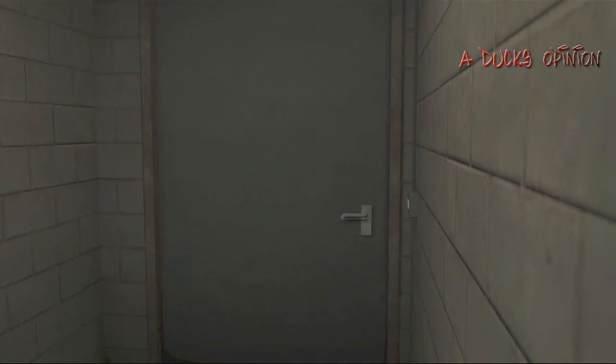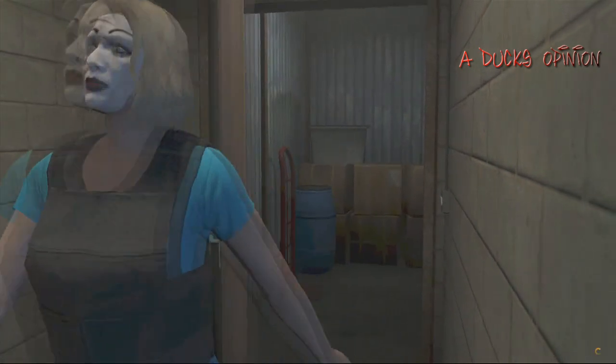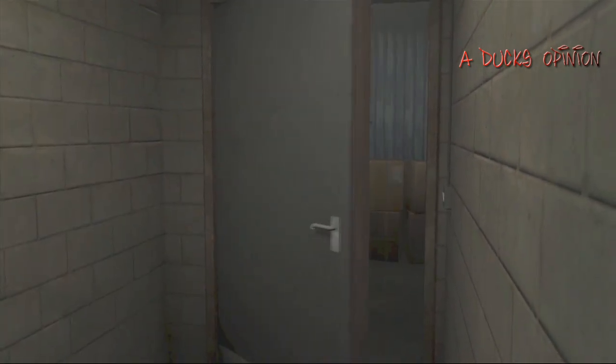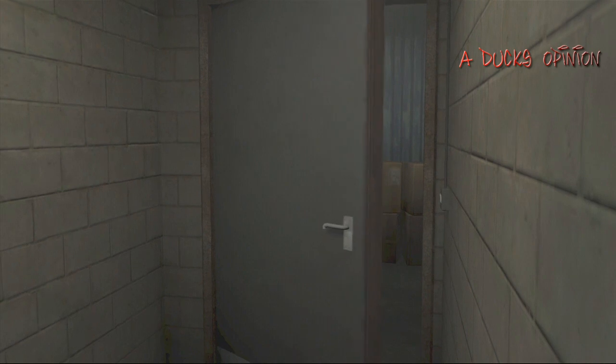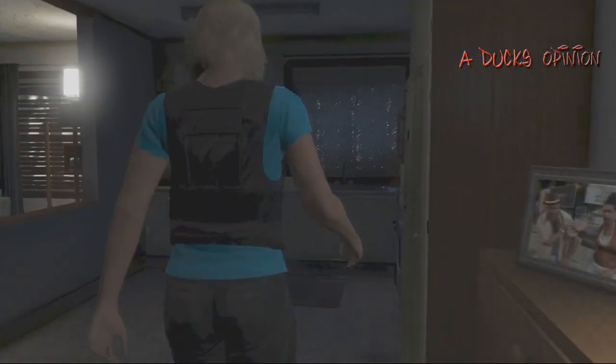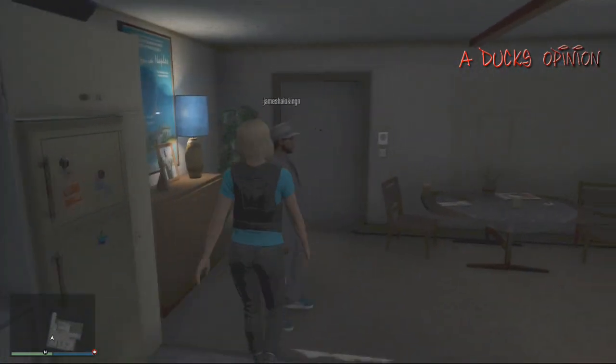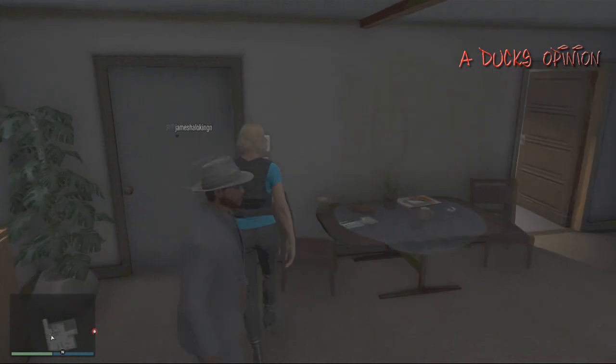Yeah, it looks like a two-car garage. I didn't mean to walk out of there. What is this, a bug? This game's buggy. Why wouldn't it give me that patch? But yeah, it's a two-car garage, and this is the kitchen. That's a pretty cool little apartment. I like it.